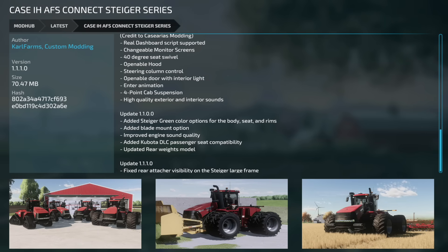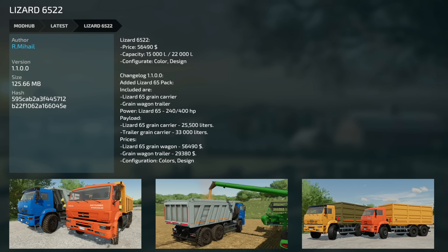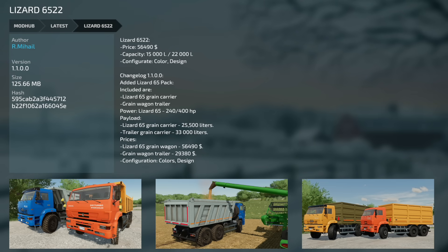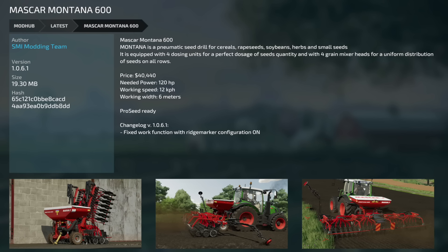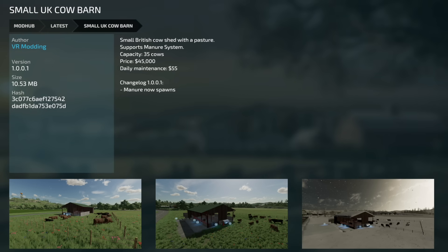Now let's talk about updates. First is the Case IH AFS Connect Steiger Series from Crawl Farms and Custom Modding — version 1.1.1, fixing rear attachment visibility on the Steiger large frame. Next, the Lizard 6522 version 1.1 adds the Lizard 65 pack, including the grain carrier, green wagon trailer, and additional grain carriers. There's also an update to the Mascar Montana 600 from SMI Modding — version 1.0.6.1, fixing the work function with the rich marker configuration. Finally, the Small UK Cow Barn version 1.0.0.1 — manure now spawns correctly.